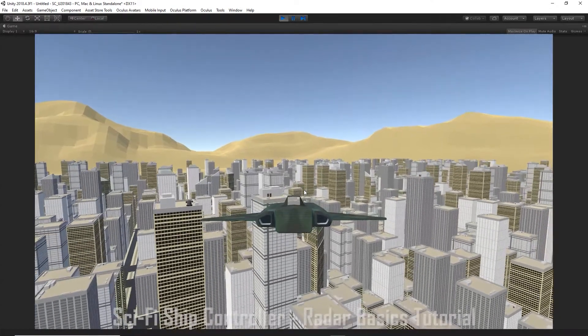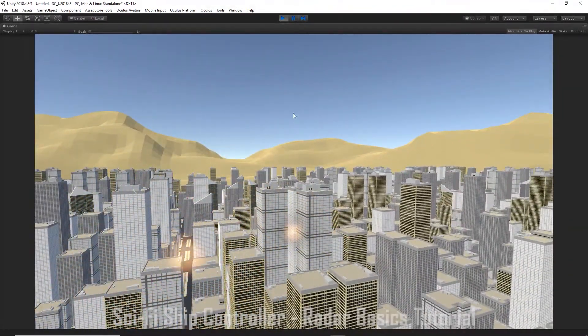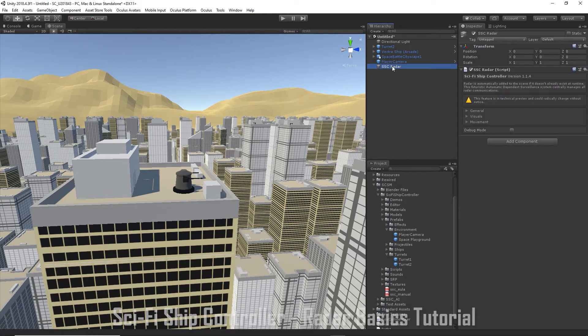Now if we fly near our turret the turret fires and our ship is destroyed. It would be useful if we could see the enemy turret on radar. In the scene hierarchy, create a 3D Object, Sci-Fi Ship Controller, SSC Radar. On the radar item, expand General, enable Initialize on Start, and give the radar a range of 1000 meters in any direction.